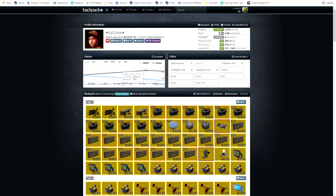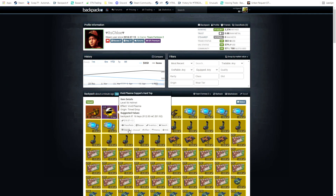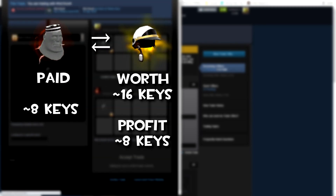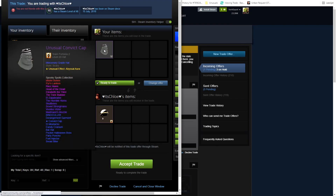This next trade is pretty crazy. Somebody wanted to sell me their 14 to 16 key unusual for my Eerie Orbiting Fire, which is around 18 to 12 keys. Yeah, that's some good profit and I can even probably make more. Let's go.